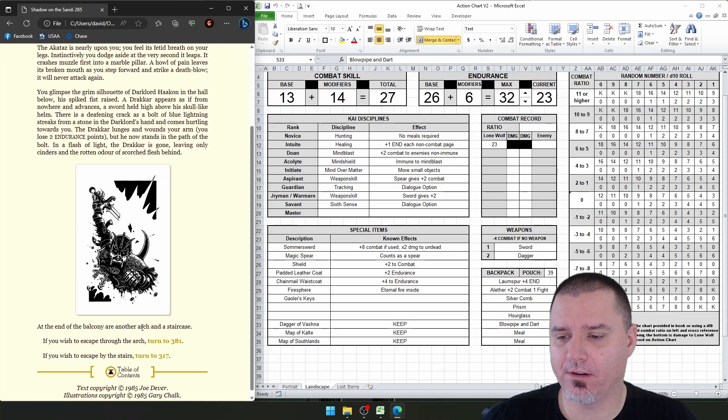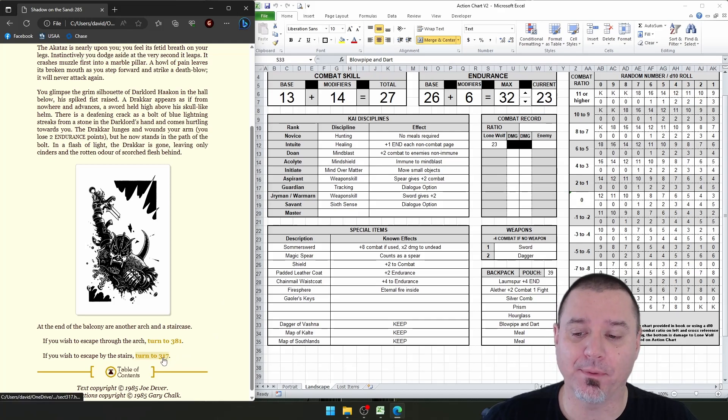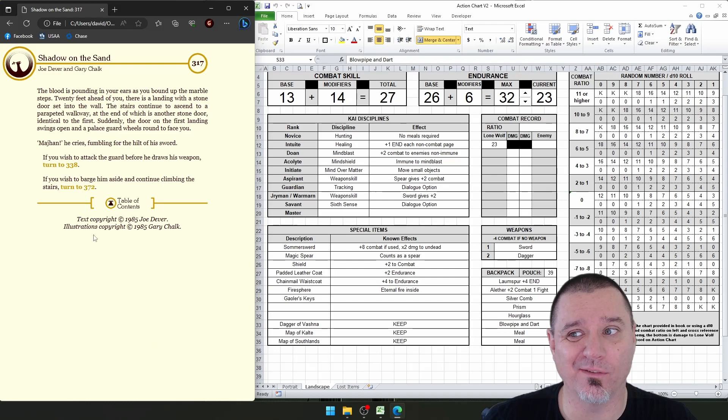At the end of the balcony there is another arch and a staircase. We can go through the arch or take the stairs. The problem is it doesn't tell me whether the stairs go up or down, but I believe since we're in the upper section of the castle, the stairs probably lead down and we're trying to get out of this place. So I'm going to go down and hope for the best.